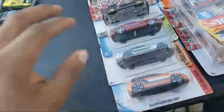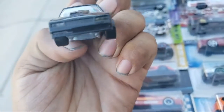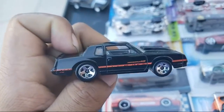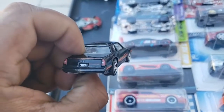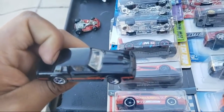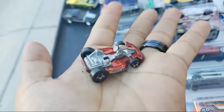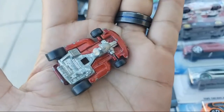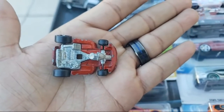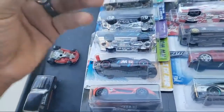Let me start with the loose ones. Take a look — this Monte Carlo, man! Very nice. I think you guys have seen it, we now have a two-carded one. This is the first one loose. And also take a look at this go-kart — very nice. Just the back wheels that's it; the ones on the front are pretty straight.